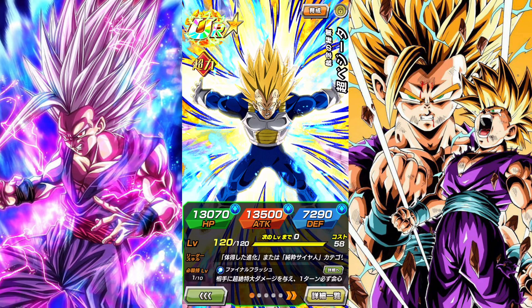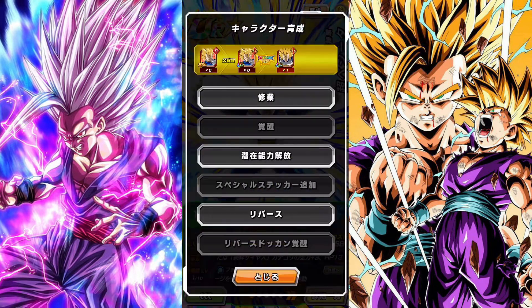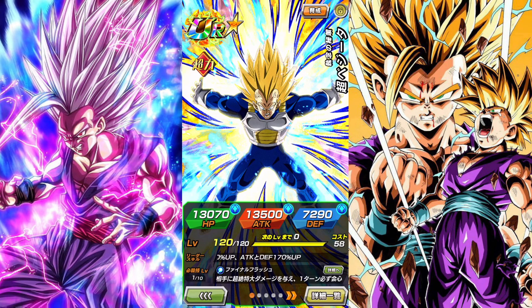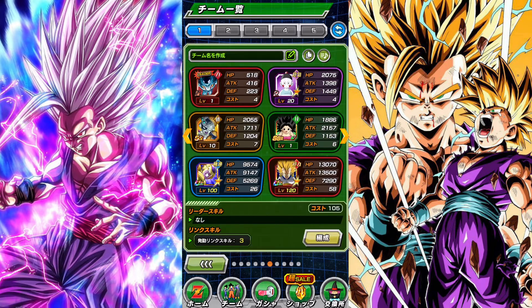Next is where it gets really good — here are TURs. When you Dokkan Awaken characters, I like to think of them as separate from the UR when you Z-awaken them. TUR characters are typically where you want to have a lot of characters on your team. If you have a lot of SSR characters that can be awakened into a TUR, we'll get into that later.